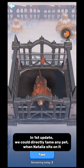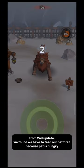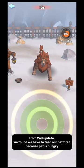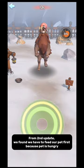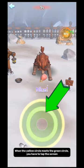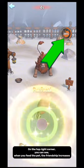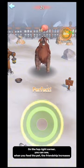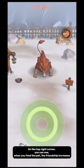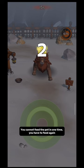In the 1st update, we could directly tame any pet when Natalia sits on it. From the 2nd update, we found we have to feed our pet first, because the pet is hungry. To feed the pet, when the yellow circle meets the green circle, you have to tap the screen. On the top right corner, you can see when you feed the pet, the friendship increases. You cannot feed the pet in one time; you have to feed again.